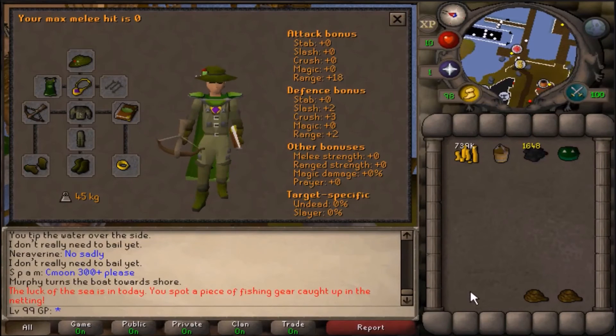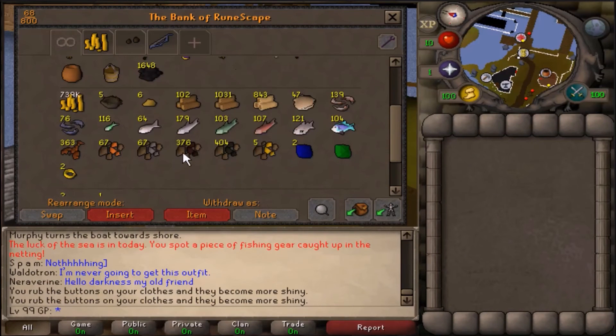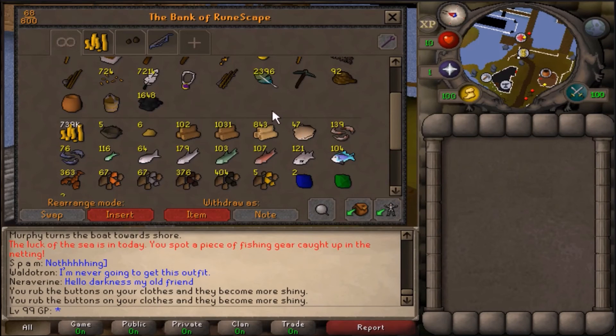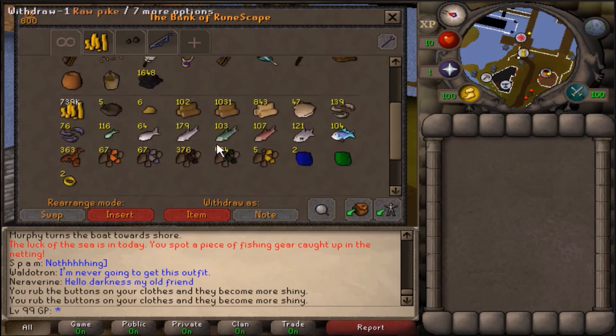Alright guys, here's what our gear is looking like after this episode. We got the full angler outfit and I got a crossbow with no bolts just in case we accidentally attack something — it won't let us shoot so we won't get any experience. And here's what our bank is looking like — we've made a lot of progress. We've got a lot of placeholder items right here that we can hopefully get quite a few more of.